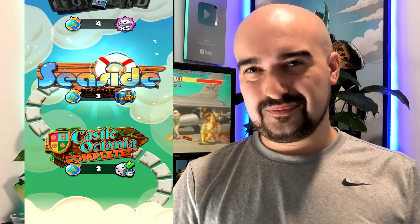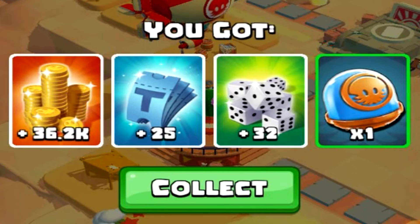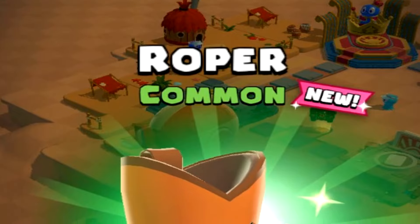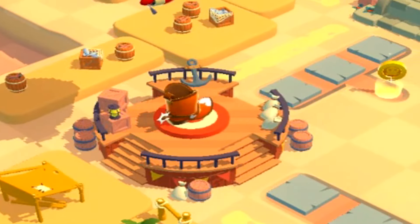Now this is a stage select area — looks like we're heading to Seaside Resort. We now have a whole new area to explore and we managed to get our first chest. Inside: 36,000 coins, 25 of the tickets, 32 extra dice rolls, and something completely new — some common shoes for our avatar. Our avatar has actually changed now.